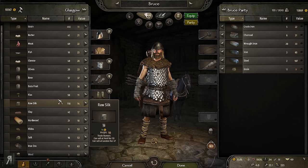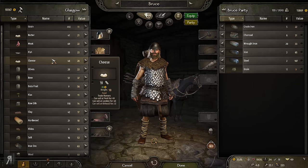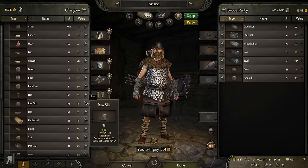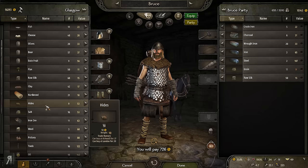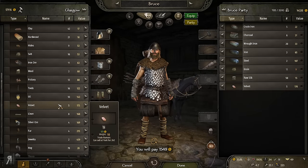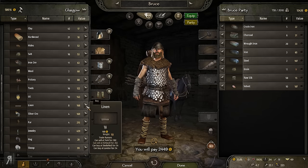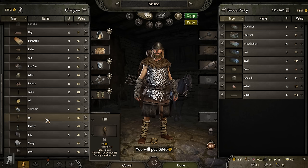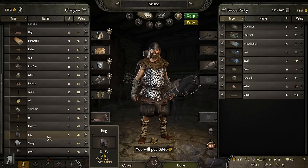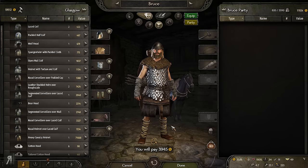We were just at York, so selling the silk there is going to make a significant difference. I haven't been to Kirkwall in quite some time, so the rumors are fading — that's going to be a little problematic. I'll buy 50 units of silk, and there's some pretty decent velvet here too — I might as well buy both. There's linen here as well that sells at York for a decent amount since we were just there.